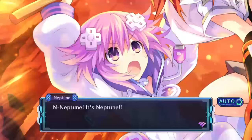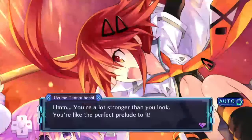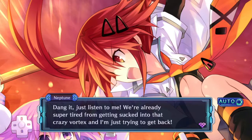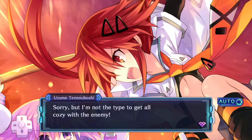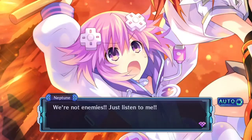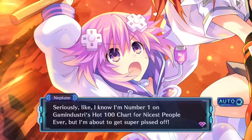Whoa, whoa, whoa! Chill out, lady! I'm just trying to— Heh. You're not half bad. The name's Uzume Tenoboshi. What's yours? N-Neptune. It's Neptune! Nep... Tch. Your name's frickin' hard to pronounce. I get that a lot. Hmm. You're a lot stronger than you look. You're like the perfect prelude to it. Dang it! Just listen to me! We're already super tired from getting sucked into that crazy vortex, and I'm just trying to get back! Sorry, but I'm not the type to get all cozy with the enemy. If you think you can fool me by pretending to be human, you've got another thing coming.